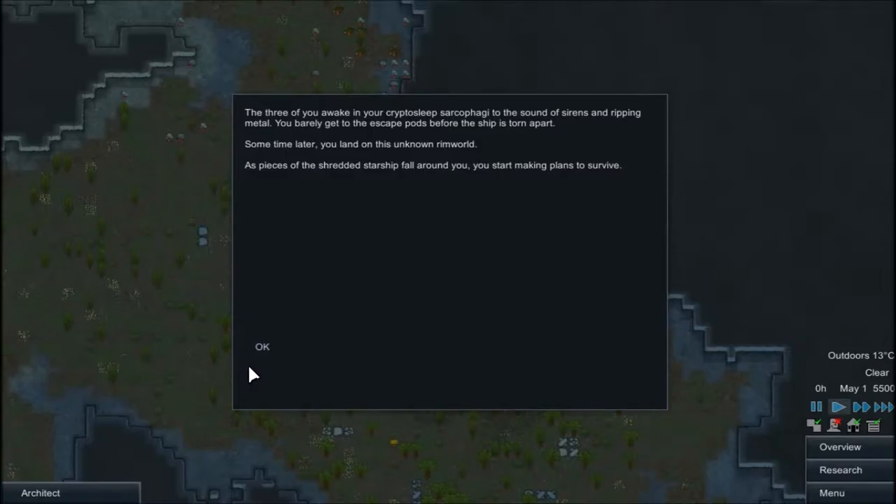Basically, RimWorld is a game where you try to survive. You crash land three people, you get attacked, you try and build a base, try to build defenses — you have to do all that. So basically that's what I'm going to go in and try to do — build a huge colony before we all die.